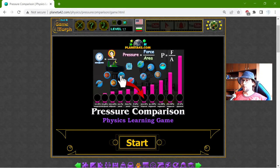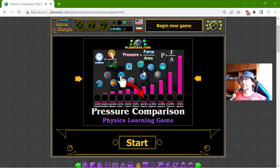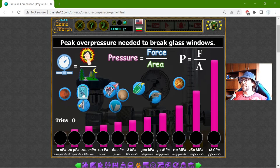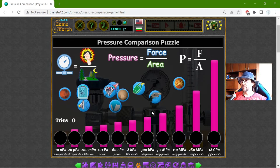Hey there! Today's educational game that I play is the pressure comparison puzzle. This is another fun physics homework exercise about pressure and its units of measurement. I have 11 objects and 11 units of pressure, and I have to place them correctly, beginning with the biggest pressure on this scale.